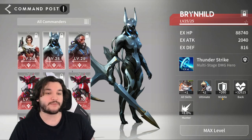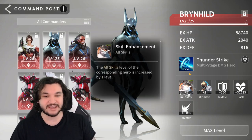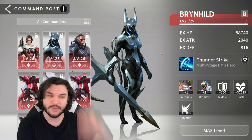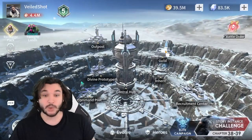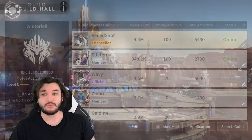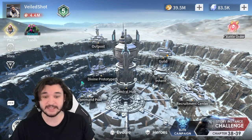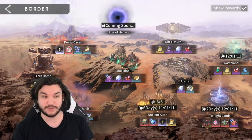For the Command Post, get a good Brinhild commander — look for extra crit damage, extra crit rate, or extra attack to boost Emma and Taylor, plus a commander that increases the skill level of Taylor or Emma. Don't underestimate a good commander. If you don't have a mythic commander, use the highest level Brinhild you have. Also, join a guild — this is incredibly important. Push daily challenges, the guild hunt, and upgrade your class technology as soon as possible.